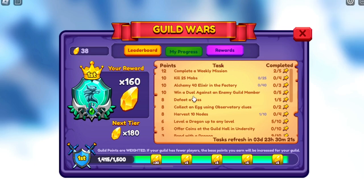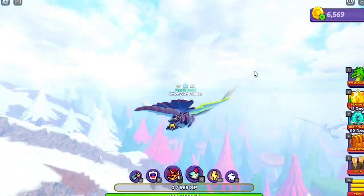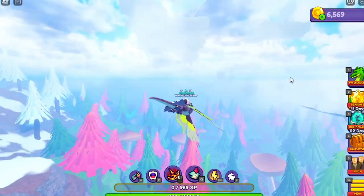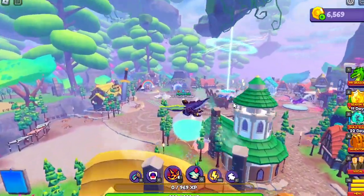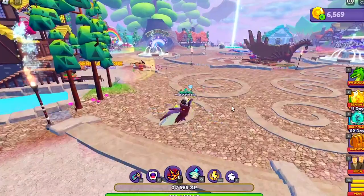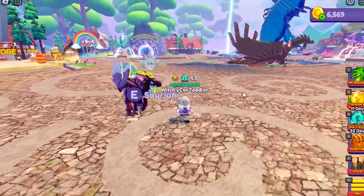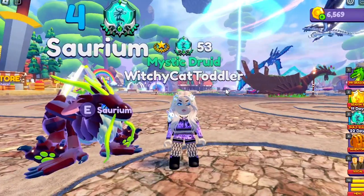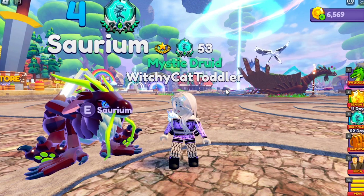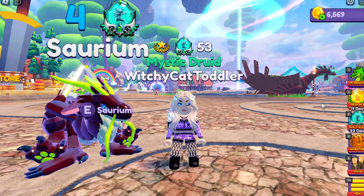There were questions about win a duel against an enemy guild member. To save some trouble trying to find somebody, I'll log in an alt and show you how to do that. If you can afford a private server, some of these tasks are easier to do there - like the mobs, because a lot of people do crowd on them. If you can't afford it, I would just suggest server hopping. Please don't fight people over mobs when you can just switch servers.